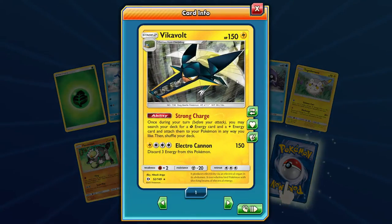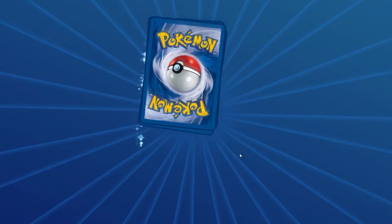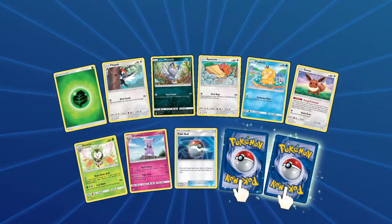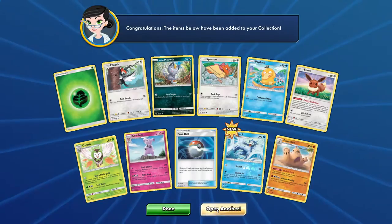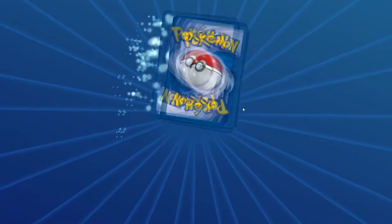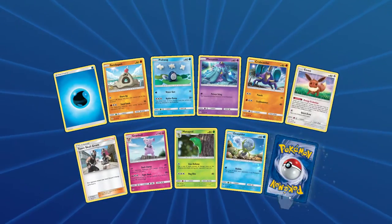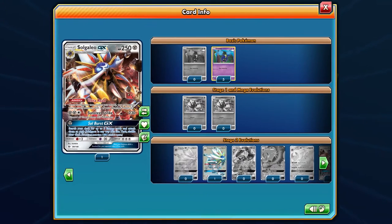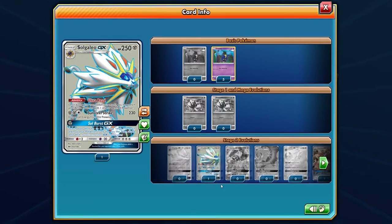Reverse Vikavolt — our first Vikavolt, and it's actually a pretty solid card. And another Butterfree. Reverse Holo Golduck, and a Palossand. I'm a huge fan of Palossand — just the Pokemon in general, I think it's a really cool design. It's a Ghost/Ground type, which is really cool. And a Sol Galeo GX! So that means the other one we got earlier was the Full Art version — we did get the Full Art version! That was our first Full Art.